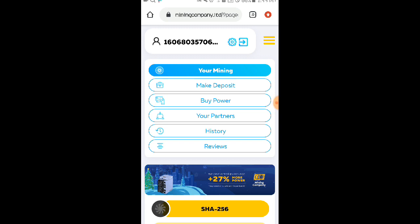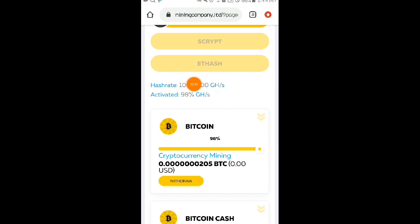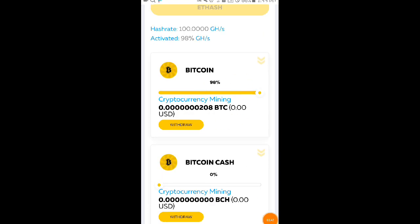Matapos mag-login, ito na po yung magiging dashboard natin sa website. As you can see sa baba, ito na yung hash rate natin — 100GB hash, yun po yung binigay nilang bonus na 100GB hash mining power. As you can see dito sa aking Bitcoin — kasi Bitcoin po yung pinili kong i-mine dito — ayan yung crypto na na-mine ko sa kanilang website. Medyo may kabagalan din naman po siya, hindi naman siya ganong kabilis mag-mine.